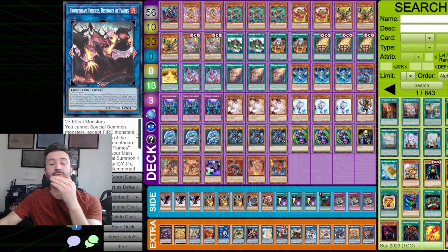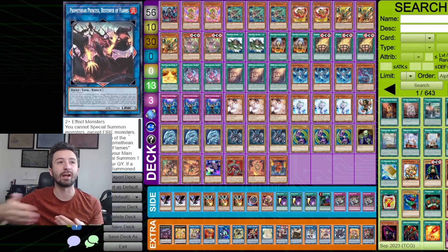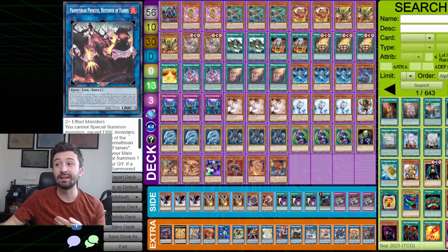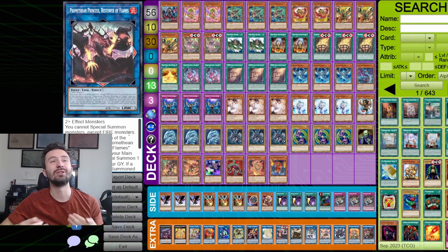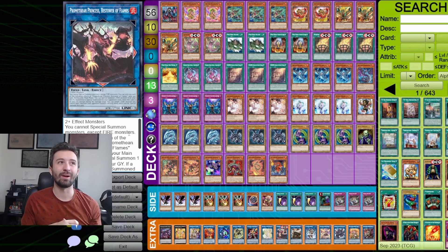Also coming in the next set is Promethean Princess, Bestower of Flames. As an interruption and a link climb, this card is ridiculous and very hard to counter. You need something like Soul Release to hit this along with the other Fire King and Snake Eye things in the graveyard. You really need a lot to be able to play through this board. Soul Release is going to help, but I'm not sure if it's the exact correct decision yet. The best approach right now might just be stopping them from playing in the first place.